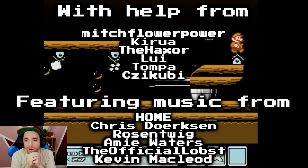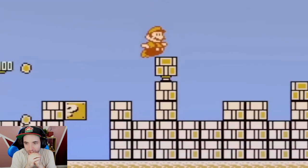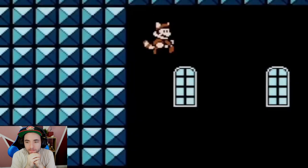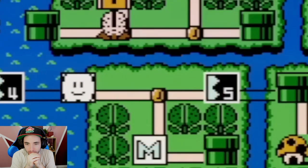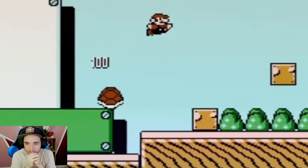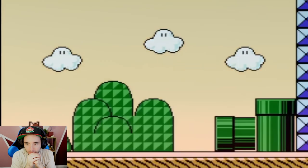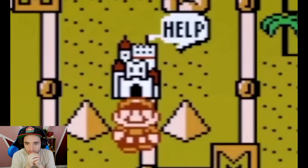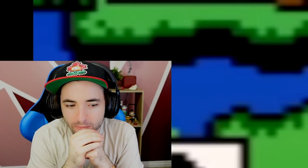100%, with help from Mitch Flower Power. So what is a 100% speedrun? Well, for a normal warpless speedrun of Mario 3, the only requirement is that you can't use any of the game's warp whistles to jump to a later world. However, that category still lets you skip over certain levels. But for 100%, you've got to complete every stage and every map enemy through the entire game — all the numbered levels, forts, airships, and hand stages, as well as enemies like Hammer Brothers and Piranha Plants. It's brutal.